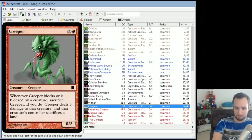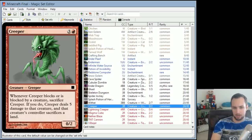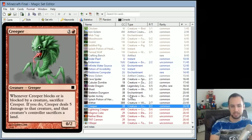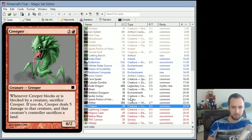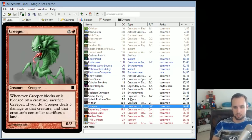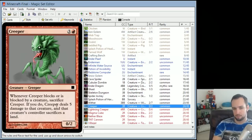Creeper is a 0/2 for 4. Whenever Creeper blocks or is blocked by a creature, sacrifice Creeper. If you do, Creeper deals 5 damage to that creature, and that creature's controller sacrifices a land. It's basically as soon as the Creeper gets close enough to fight another creature, it explodes — dealing 5 damage to the creature and destroying a land. It's got 0 power because it doesn't have any direct attack, but obviously deals 5 damage if it gets into combat.